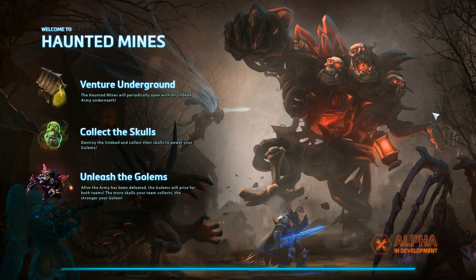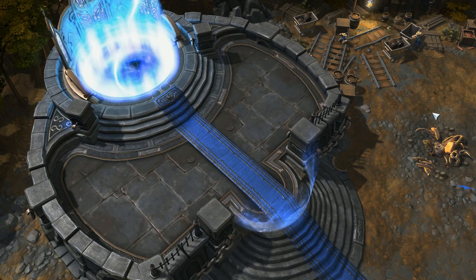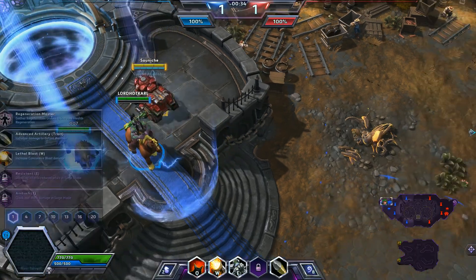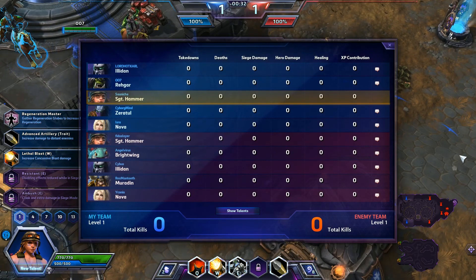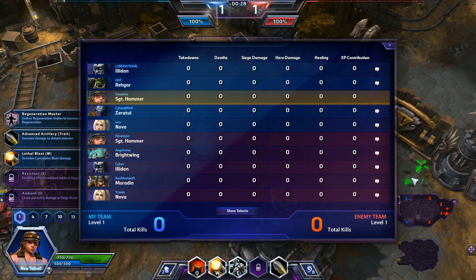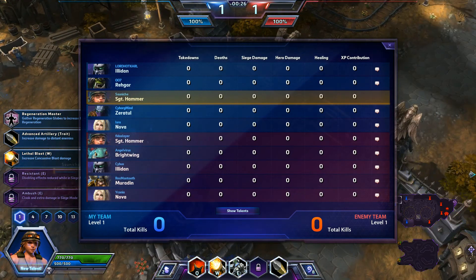Hey guys, Sunish here with some Heroes of the Storm action for you. I'm going to be playing Sergeant Hammer on this map. This is one I played a little while ago, so I'm not as familiar with what happened in the game. We will see how it goes. Looking at our teams, we have Illidan, Rhaegar, Sergeant Hammer, Zeratul, and Nova on my team. Pretty good mix, no real tank.